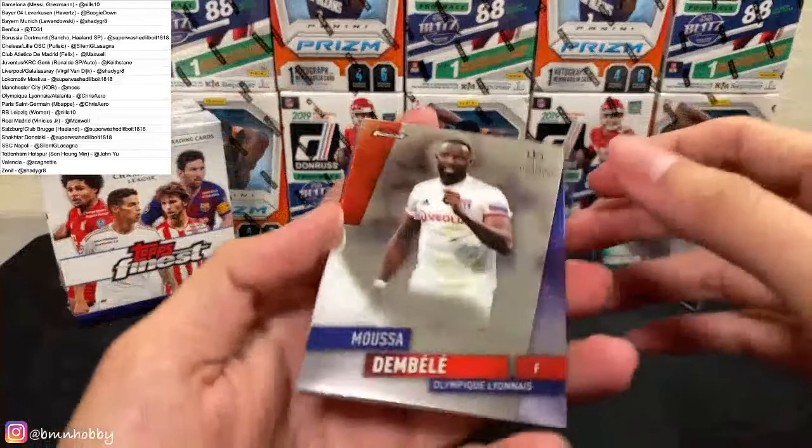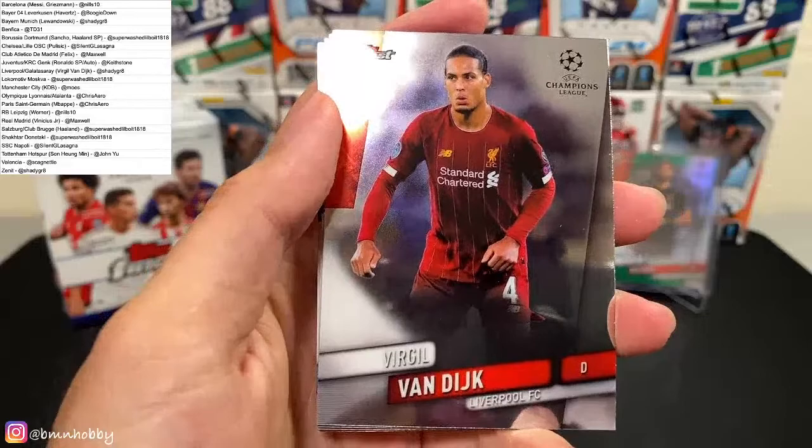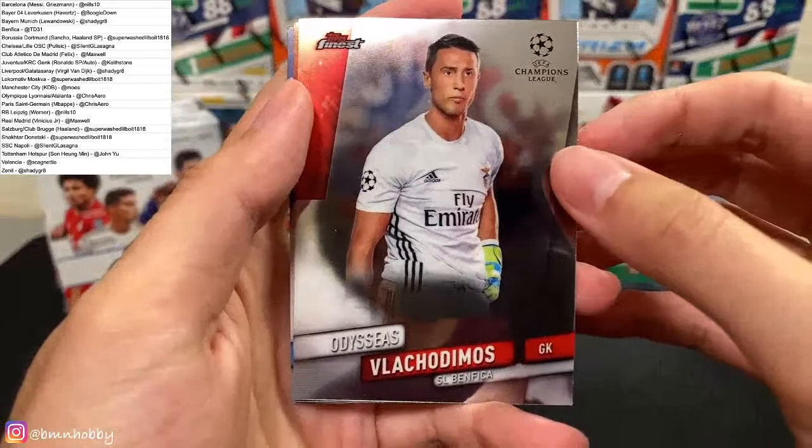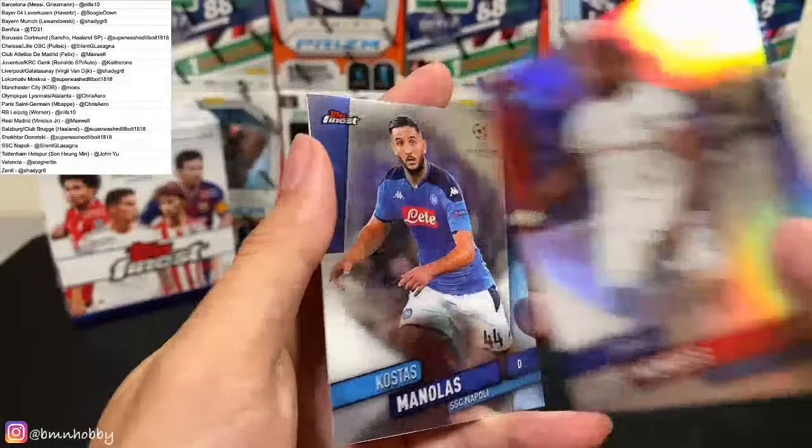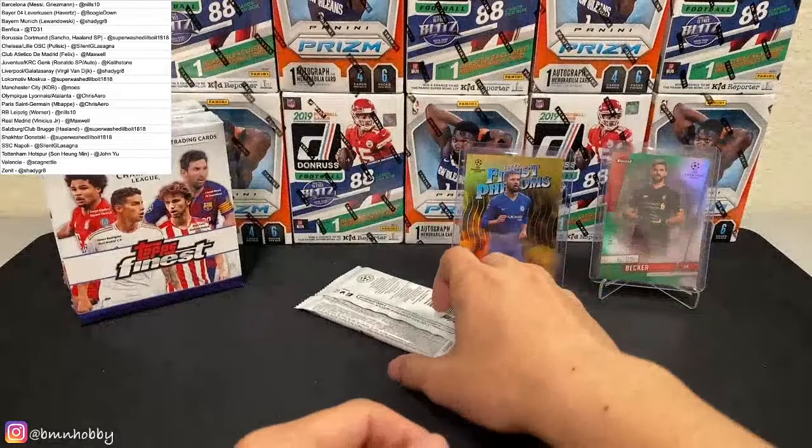For Lyon — Moussa Dembele. For Liverpool — Virgil van Dijk — nice. Pauschal Timos for Benfica. And Tiago Mendez for Lyon — this is a refractor. And Manolas for Napoli. All right, this should be the auto.